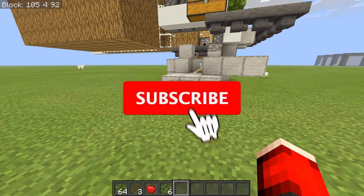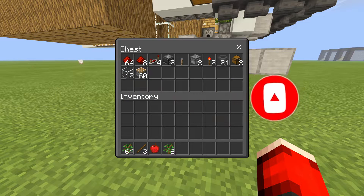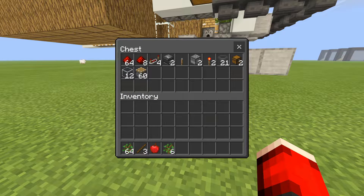Right off the bat, as always, we have got a materials list for you guys. So just pause the video here and gather up all of these materials — this is what you will need to build this auto tree farm. Also bring a ton of building blocks because you are going to need a lot of them. With that out of the way, let's get into actually building it.